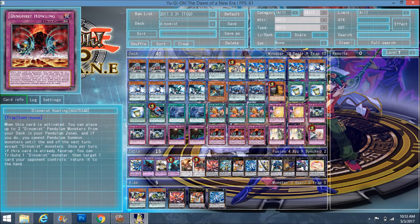When you pendulum summon, you're going to summon Dynamist monsters anyway — usually Luster or Zephyrus you can save your normal summon for. Once per turn, if Howling is already face-up, you can tribute one Dynamist monster and target one card your opponent controls to return it to the hand. Being once per turn during either player's turn is very helpful. You can bounce back row, annoying monsters, or Dragon Ravine before it pops a card. This card addresses one of the deck's main problems of being too slow.